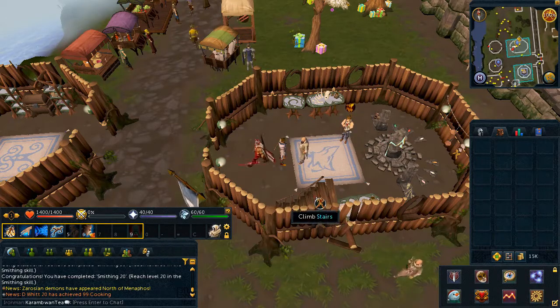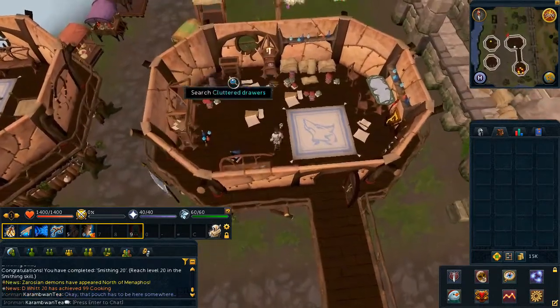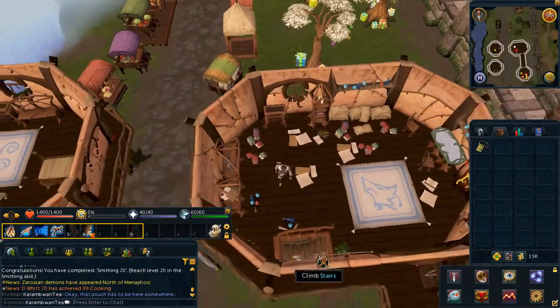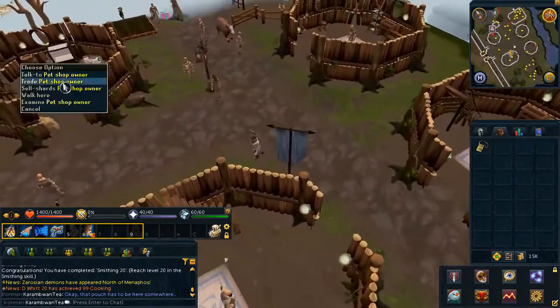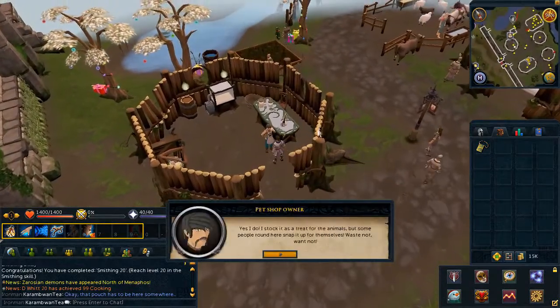You'll now need to search for special materials to create a special summoning familiar. For the first material, head upstairs and search a drawer in the north west corner. Head back outside and go to the pet shop just south, and ask the owner about white hair meat. Choose the first chat option.